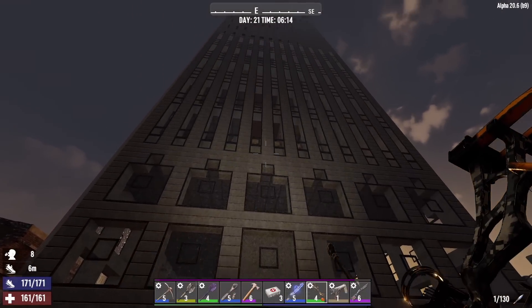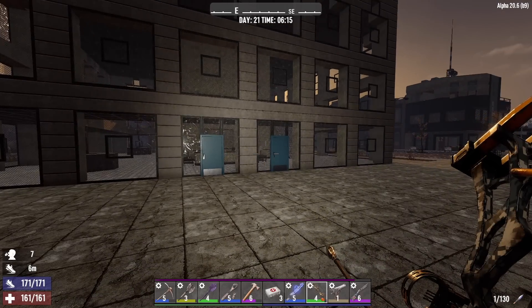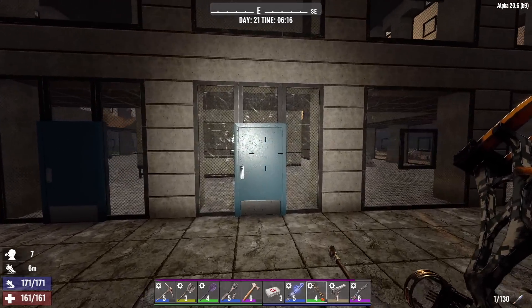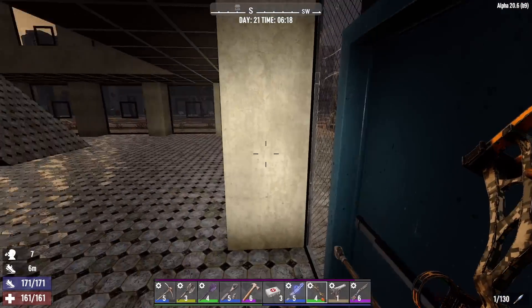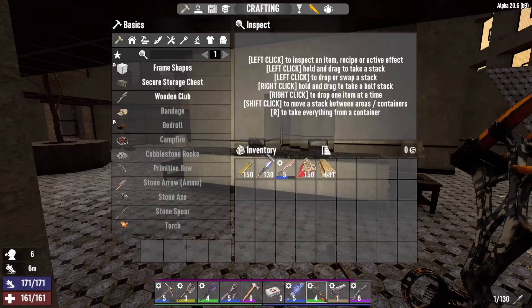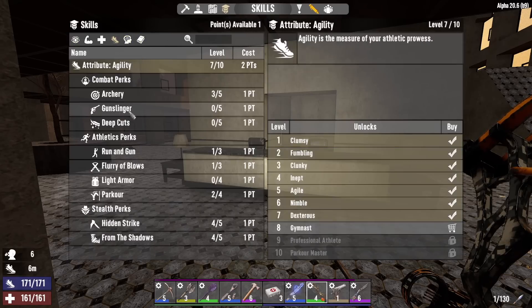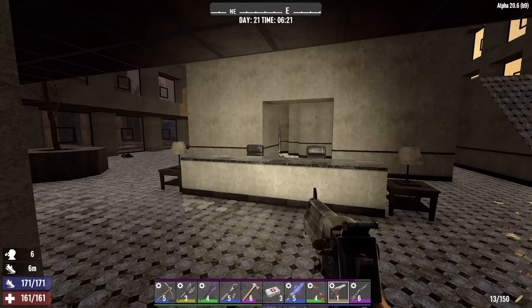Hey, what's up everyone, Glock Nine here and welcome back to Get Wrecked. It is the morning of day 21. This is another building I've had my eye on for a while — it's a pretty large building, so I'm not sure how this is gonna go. I do have a skill point to spend before we get started though. I'm gonna throw that one point into Gunslinger level one because I did bring the Desert Vulture with me today.